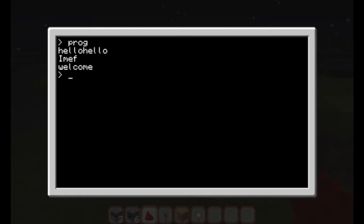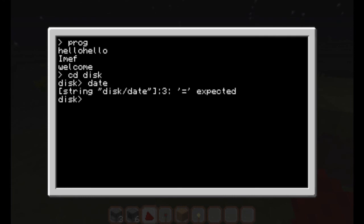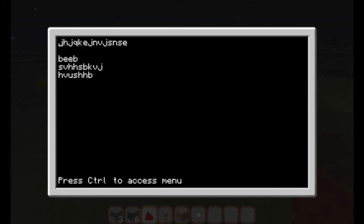There you go — you can open 'cd disk', there you go, you've got the disk open. 'date' is the name of the program — it doesn't work of course, but at least it has been detected. That means the data has actually been stored inside the cd. Then you can 'edit date' and there you have your text. That's pretty good if you want to pass around some information.